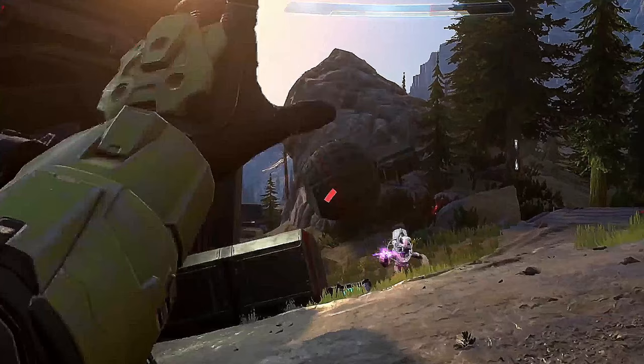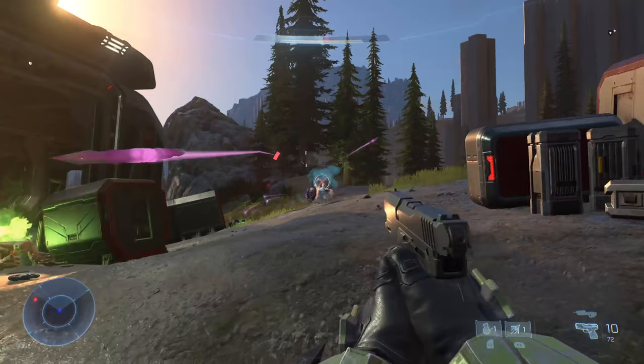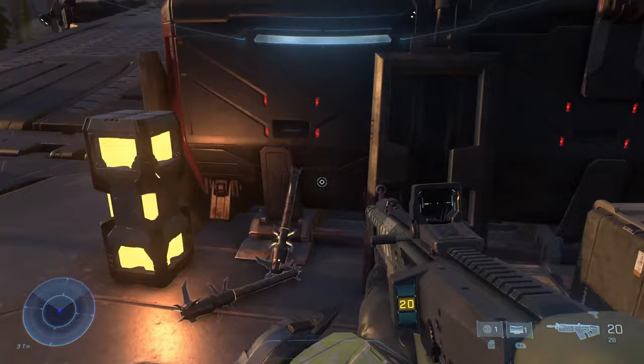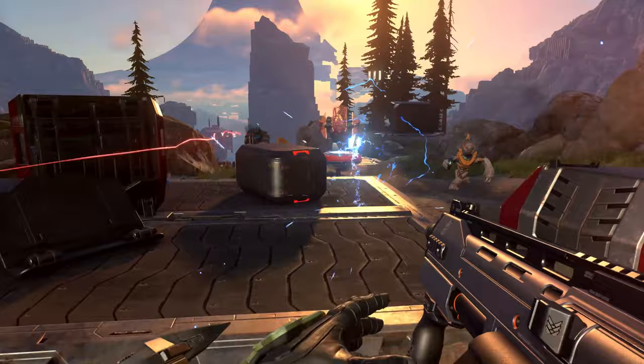Now let's take a look at the grenades. There's the frag grenade that does pretty much what you'd expect. The plasma grenade shows no big change in how it functions, and the same can also be said for the spike grenade. There also appears to be a new type of grenade — judging by the looks of it, it's a brute variant. After it's thrown, it'll lift off from the ground and send out electric bolts to nearby enemies. When hit by this electric grenade, enemies appear to be momentarily stunned.